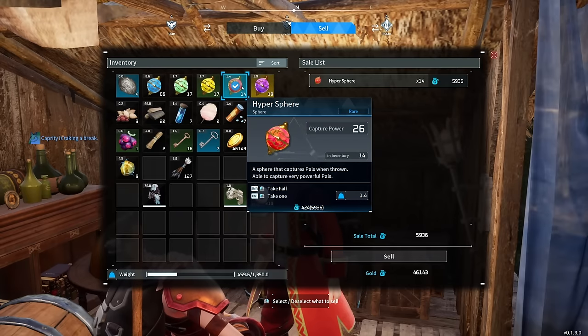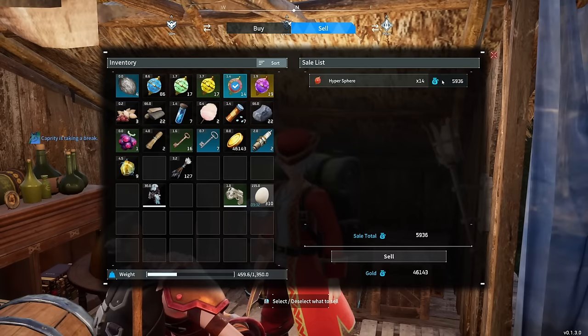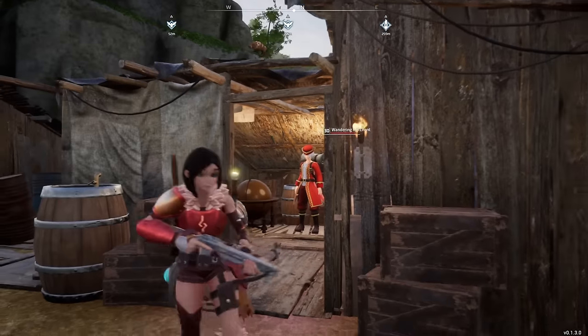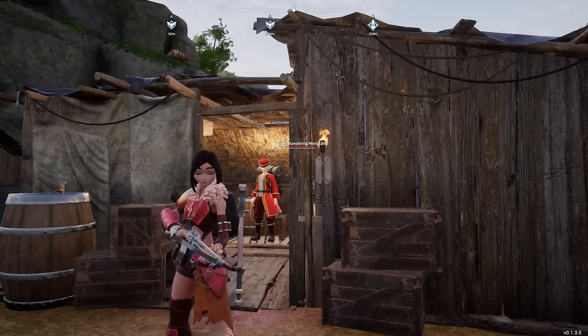One thing that's worth a lot of money is the endgame spheres — even just hyperspheres are worth a ton of money each. So if you want to, you can farm metal, make spheres, and then sell spheres. That's a basic way to make money if you really need to get started. If you get a bunch of gold coins, you can go here and buy electric organs instead. Between that and the other farming spot, you should be able to get all the electric organs you could ever need in Palworld.